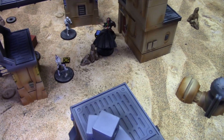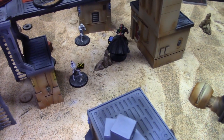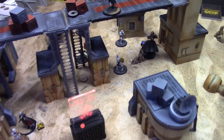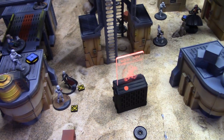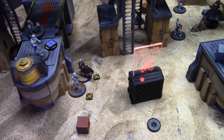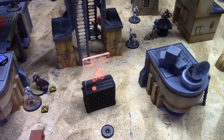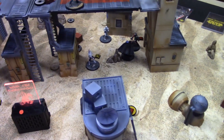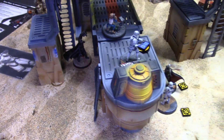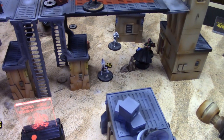Emperor's Servant pretty much single-handedly held this flank. He rolled up and just did his thing — I got like four or five activations out of him this game. You cannot hide forever as an ability is underestimated. In a game where you have no real direct control over getting multiple activations of a character, his ability to get shuffled back into the deck — even off a Shatter Point — is significant.